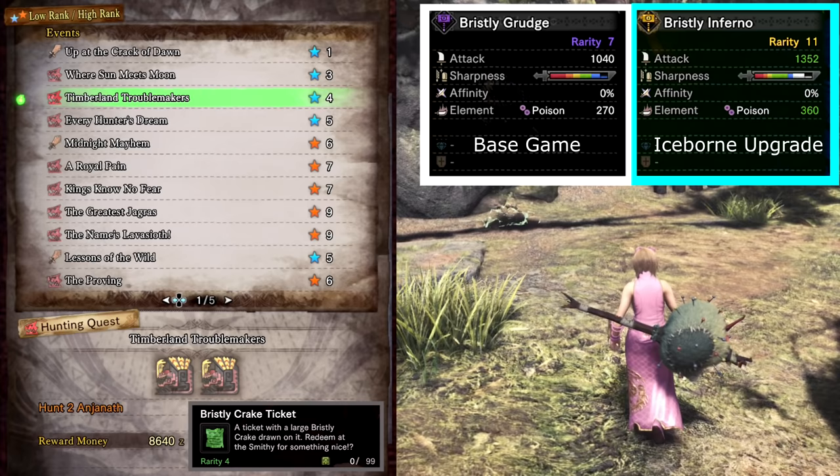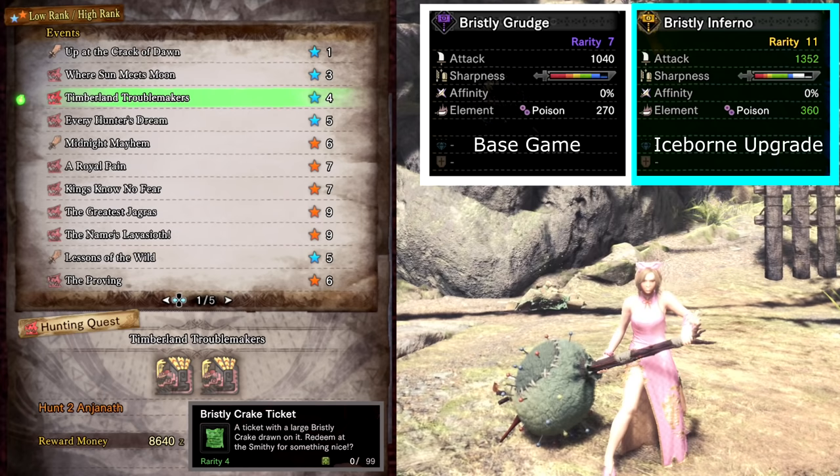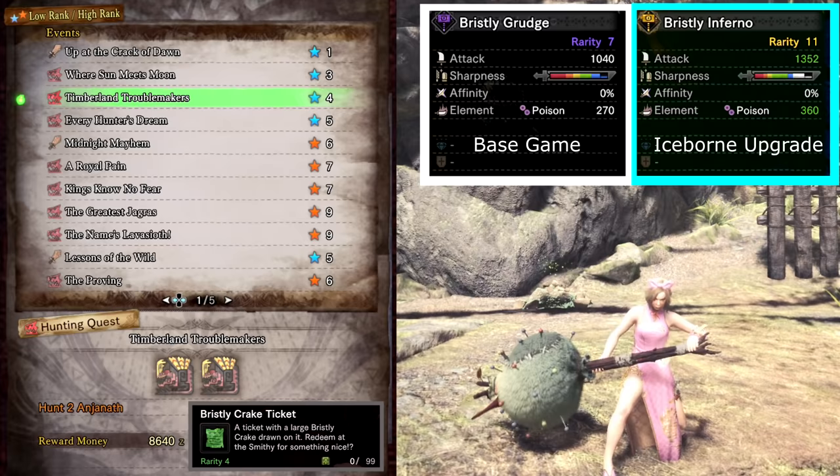Timberland Troublemakers drops Bristly Crake tickets used to craft the Bristly Grudge. This has a layered version as well. The weapon looks like a pin cushion and has some unique animations when you use it.